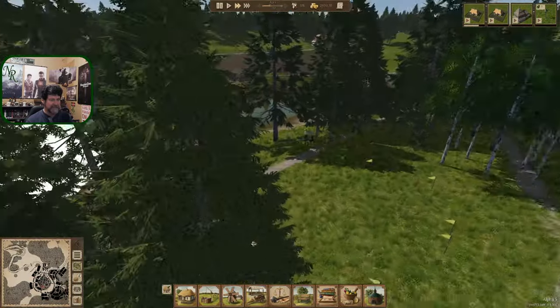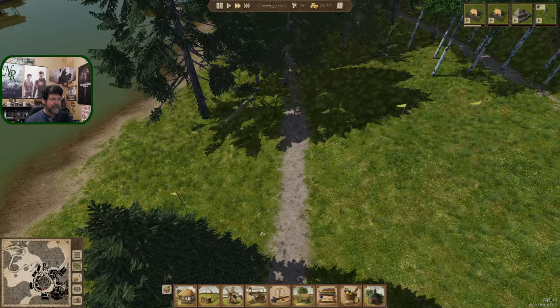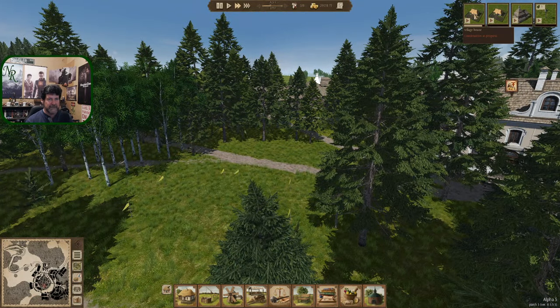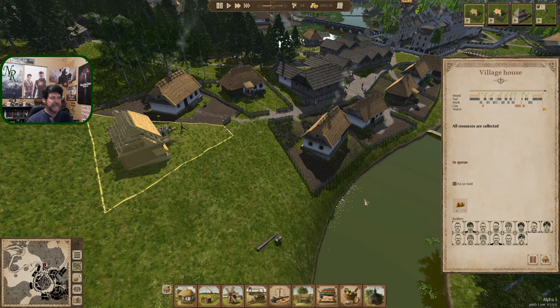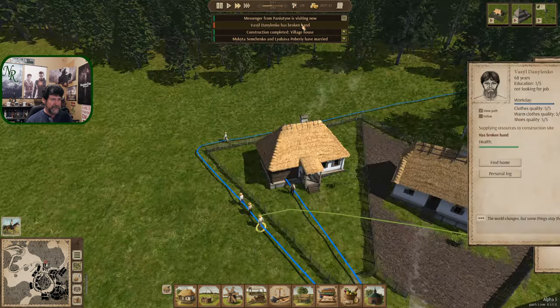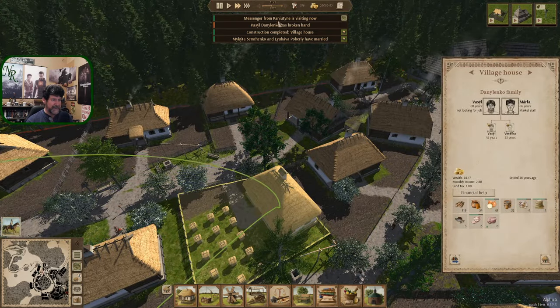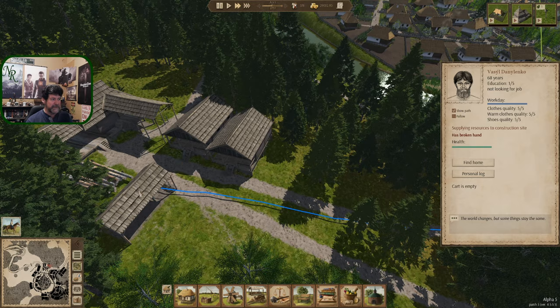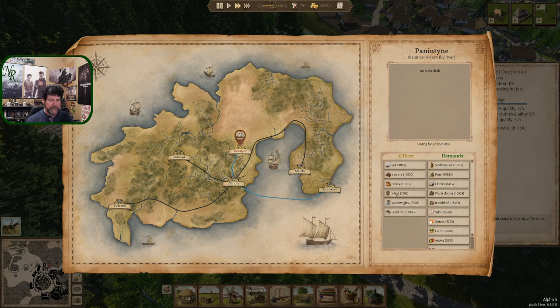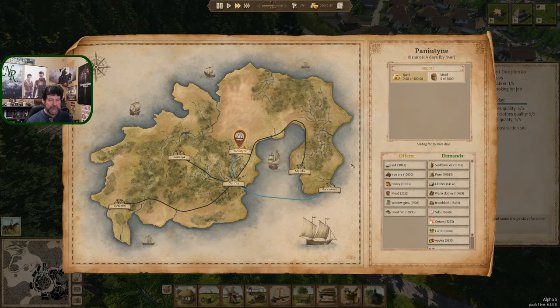Another house going in - that's about to complete our kind of cul-de-sac area. A few last pieces and there it goes. A broken hand and Penutine and home 68 - messenger from house, you married and moved in. That was a lot of messages all at once. Town storage of mead is gone - alright, 5000 more. Where are we now? Still in that 29,000 range. Glass is still in the 17s - salt is at 6700.